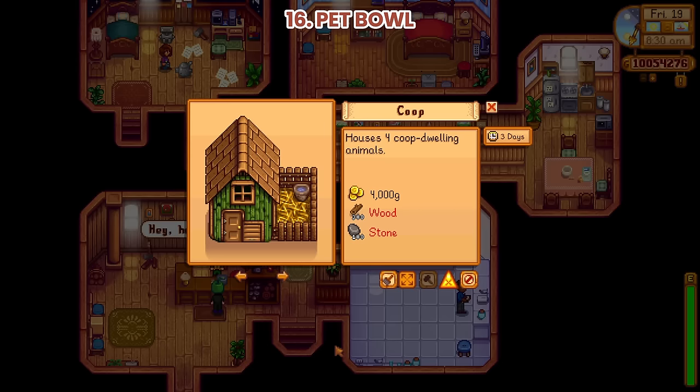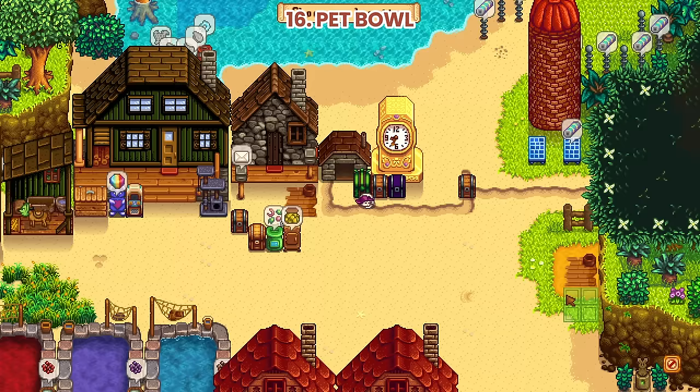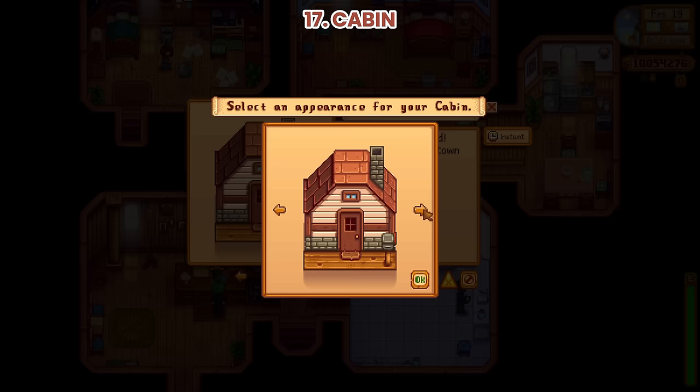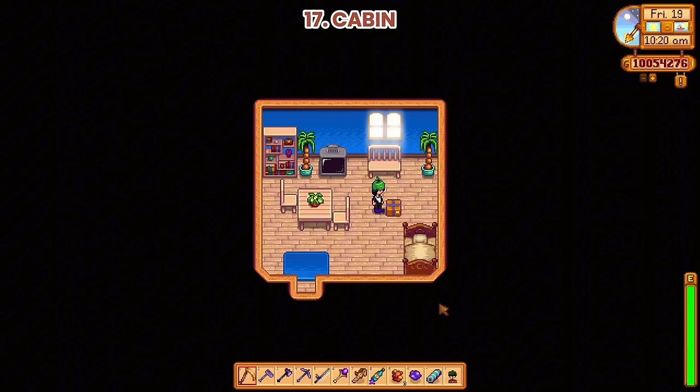Number 16: Pet Bowl. You can now build a bowl for your pets, with three different variants. Number 17: Cabin. It comes with seven different variants. You can sleep or watch TV here. Unfortunately, you cannot take the seeds.